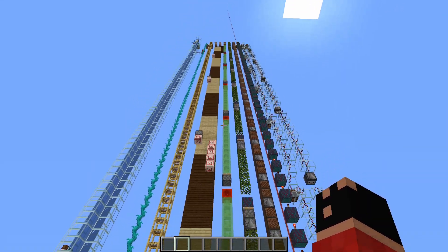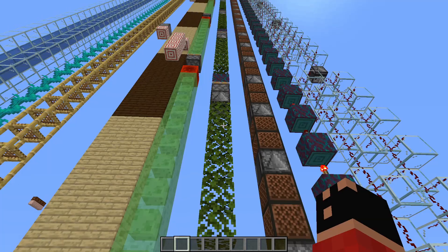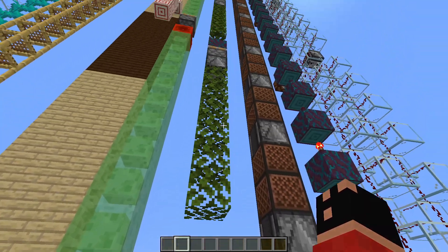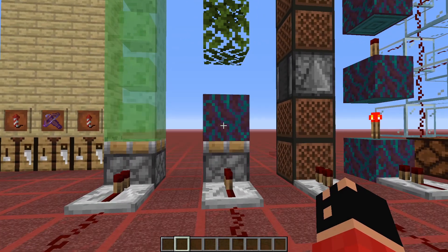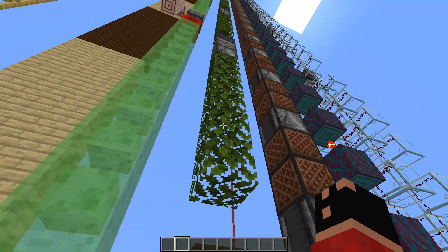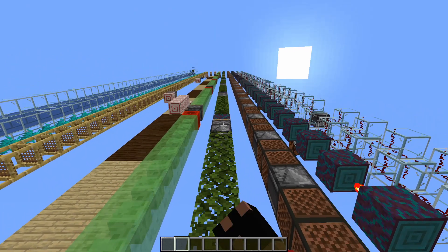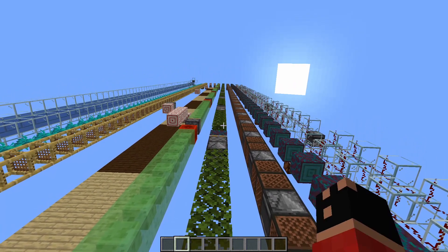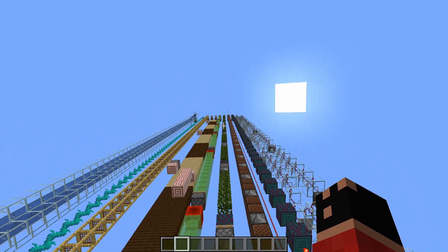This next one is a bit similar but also different. In this case we use observers and leaf blocks and stems — or any type of logs. Each time a log is pushed into a group of leaves, the leaves within a distance of six blocks upward will have another tag, which is then detected by the observer sending out a redstone signal to the next piston, pushing up the next stem and changing the next tags of the leaves, so the signal travels all the way to the top.